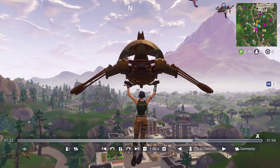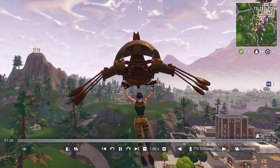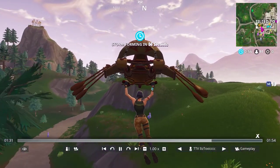So I'm guessing 3 llamas always spawn — 1 llama there, 2 llamas there! That's insane, right? It's pretty amazing. They're all right next to each other in Tilted. I was screaming at this point. And then there's a third one.